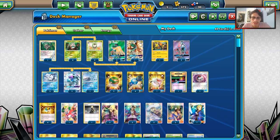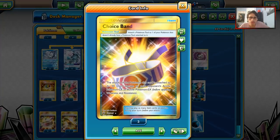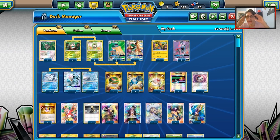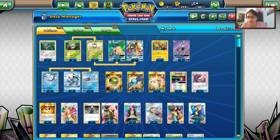This is my Decidueye Ninetales deck — it might be a little bloated, playing two Alolan Ninetales GXs and three Choice Bands, but in this new format I think it's fine. Let's go find some games on PCGO and see if Decidueye Ninetales is good once again.